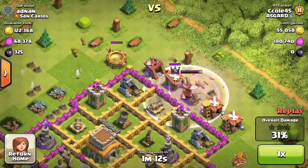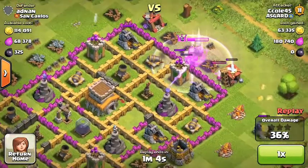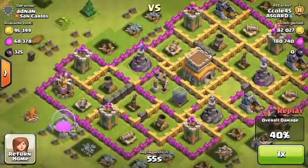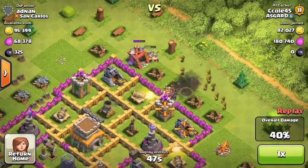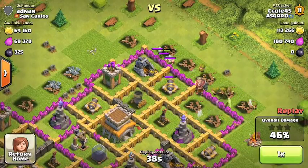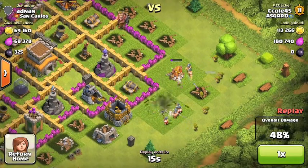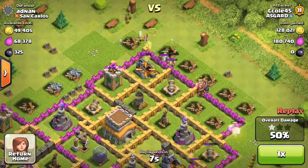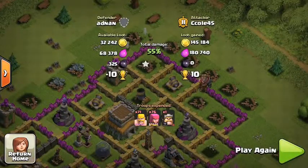I'm going to deploy my king right there to clear some buildings — I usually use him first to clear buildings. I'm going to use these archers to pick off the last gold mines and elixir pumps — 46%. Using barbs and archers to take out these camps, stealing a little more loot. The loot's pretty good and I can save pretty quickly, and that's what counts. 55% — 10 trophies, not bad.